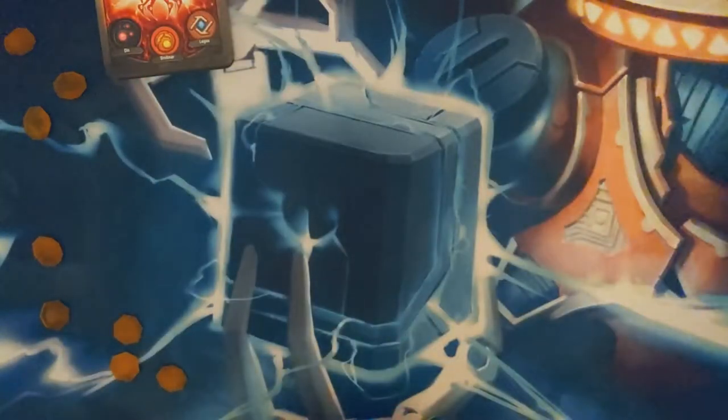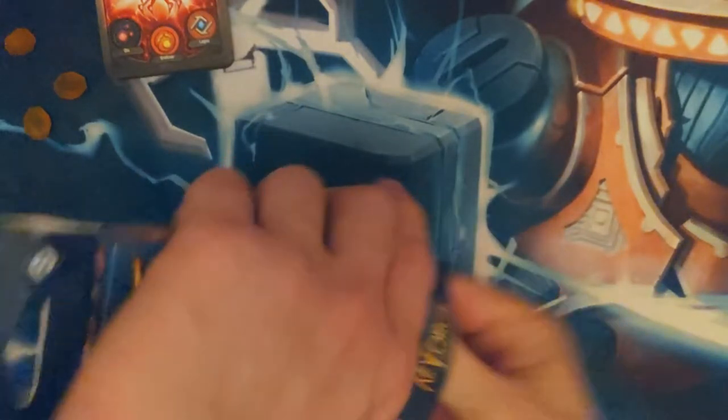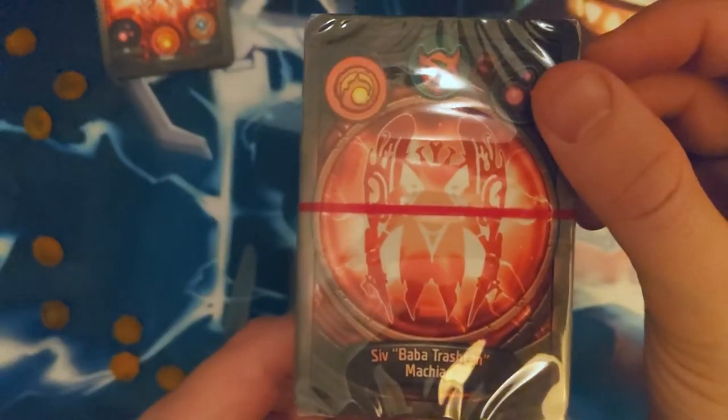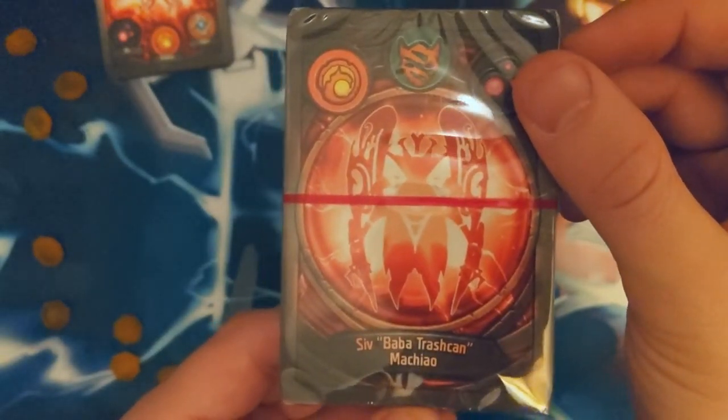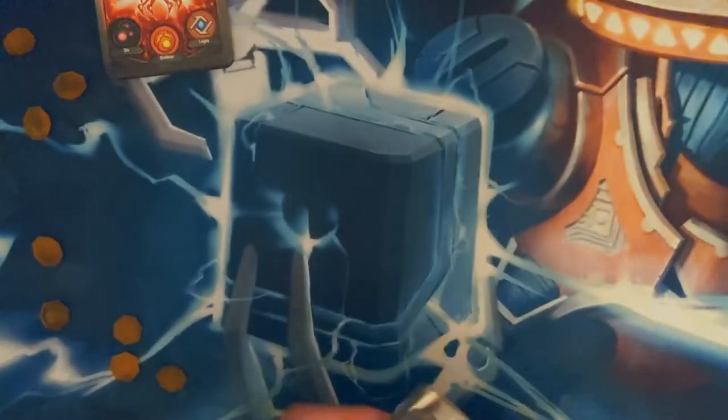Let's keep this rolling. Let's see what we got here. Okay, so Siv, Baba Trash Can, Makio. Brobnar, Untamed, Dis. Let's give this a go.